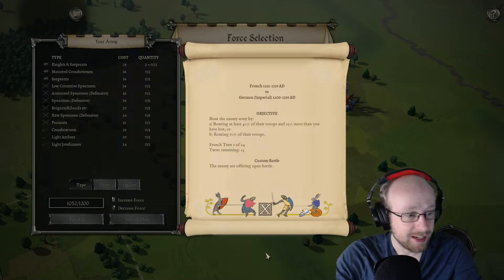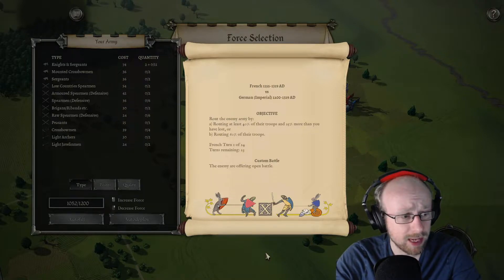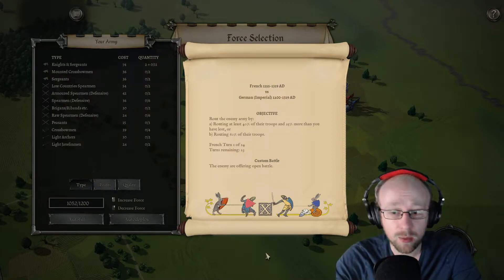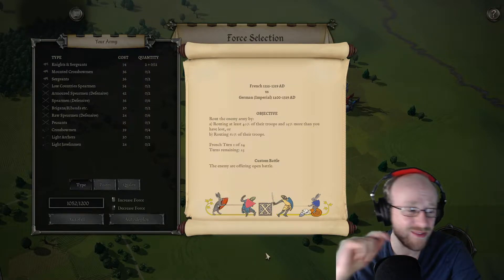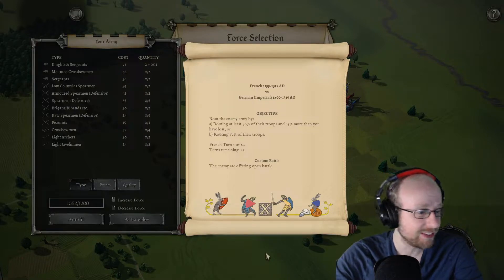Hello everybody and welcome back to Dicky's Videos, where no war game remains unplayed. 'King George commands so we'll obey, over the hills and far away' — here we are in Flanders on Field of Glory 2: Medieval. This is the second round of the First Blood tournament — please tell me if you get that Sharpe reference, please guys, I'm killing myself.